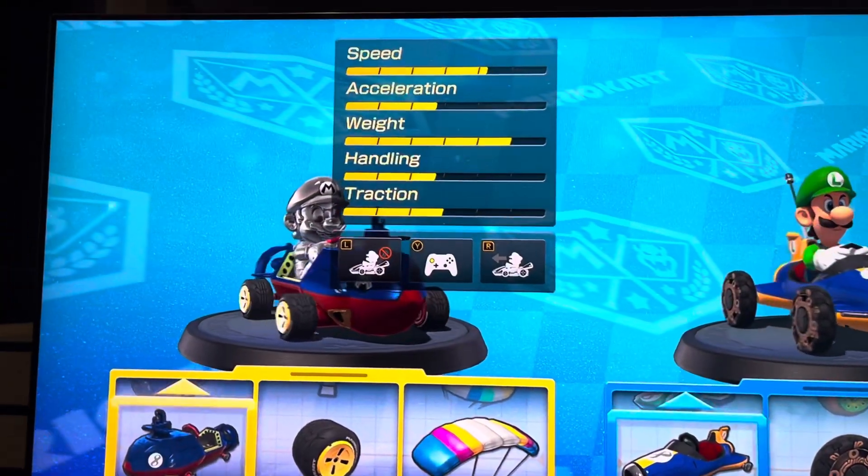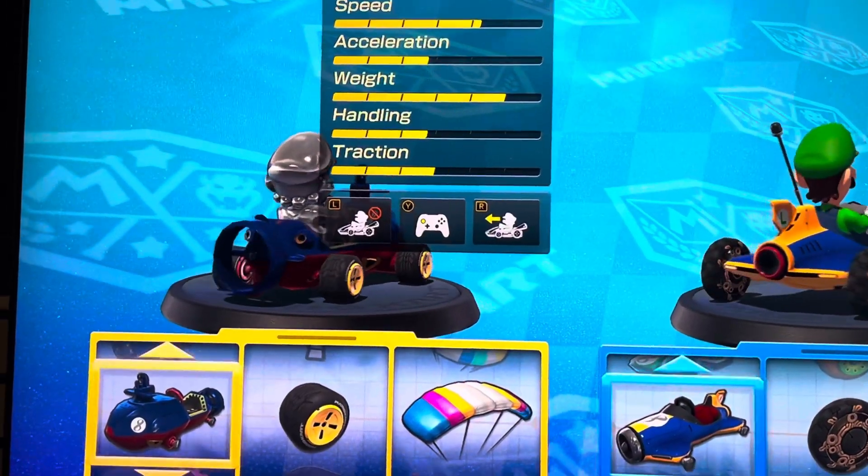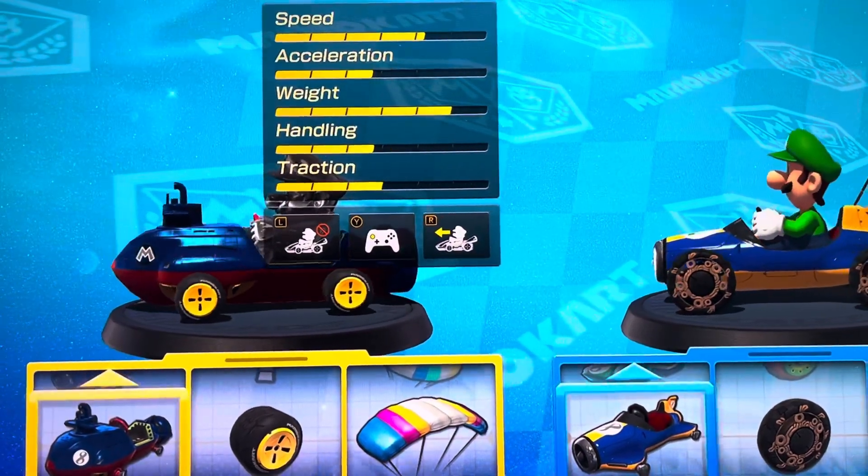On the very right, that means automatic acceleration. So if you see the yellow arrow, it means that automatic acceleration is on.